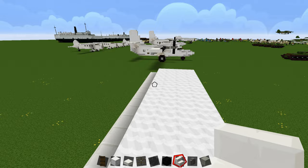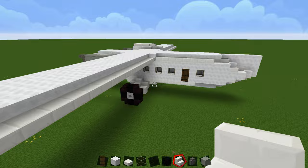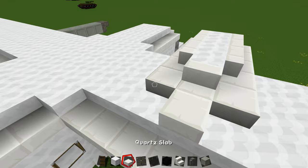After double-checking the build: there's actually a stair on the back of it. These stairs here are fine, and on the top just add two slabs like that. That's what one engine looks like, so do the other one the same way.